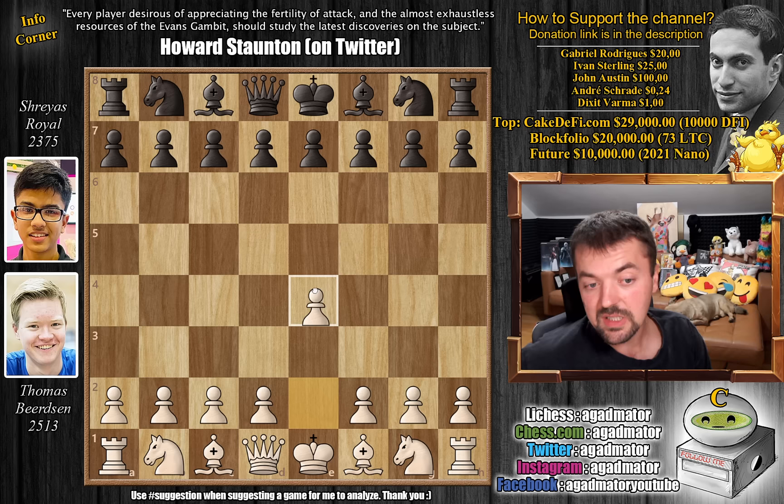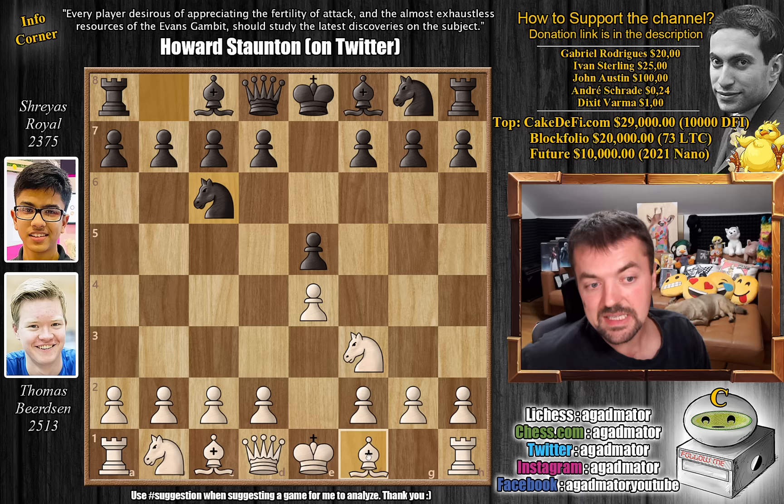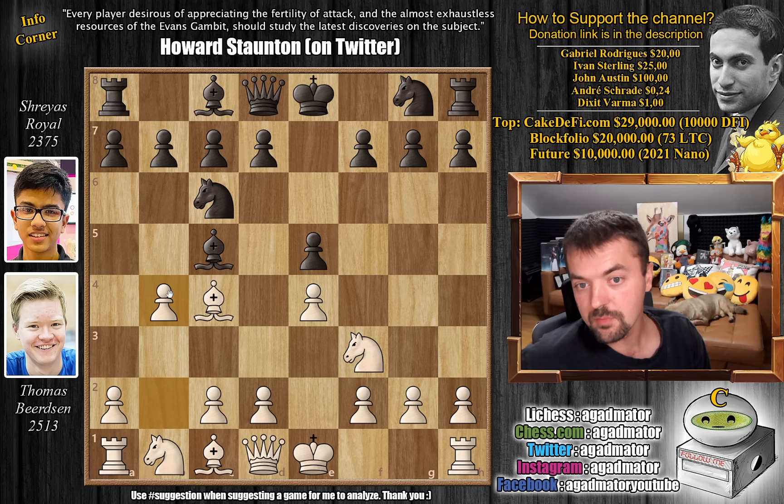Bertsen has the white pieces and opens with e4. We've already announced the Evans Gambit will be on the board. So e5, knight to f3, knight to c6, bishop to c4 — we have bishop to c5, the Giuoco Piano. And now the strongest move in the position: pawn to b4. The Evans Gambit is on the board.